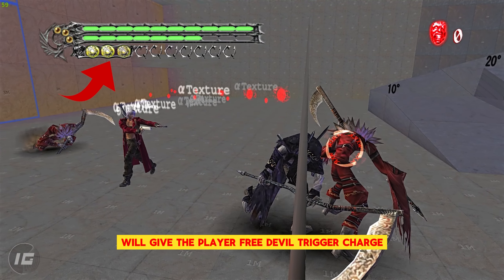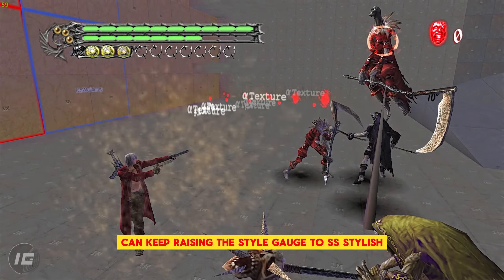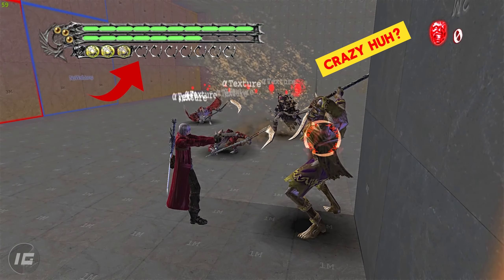The tactical advantage is that a just evasion will give the player free Devil Trigger charge and will also increase the style gauge. An effective trickster player can keep raising the style gauge to SS stylish without even landing a blow on any enemy at all.